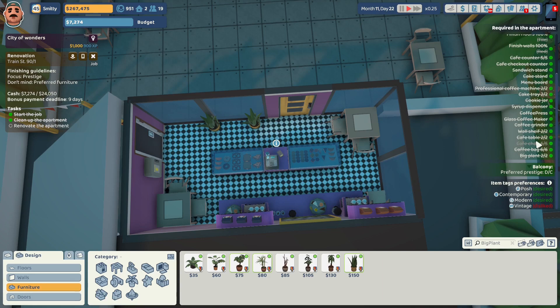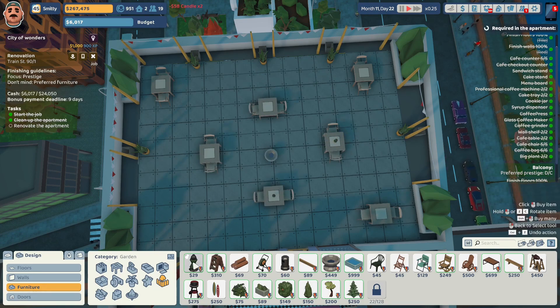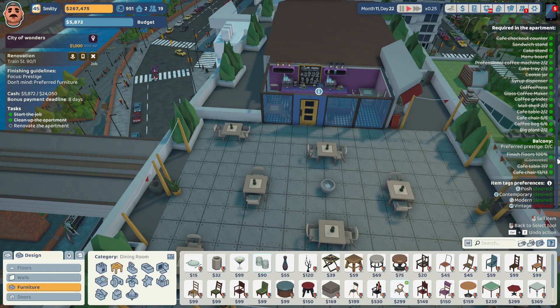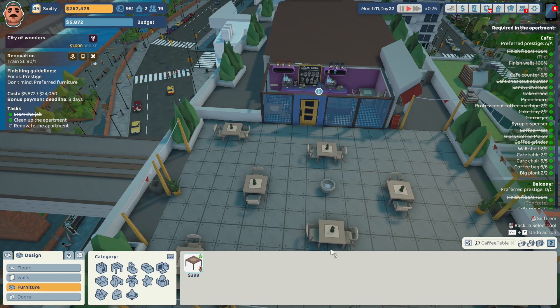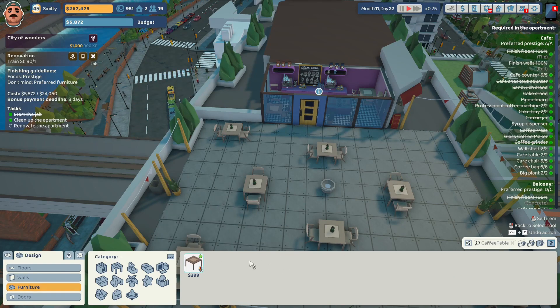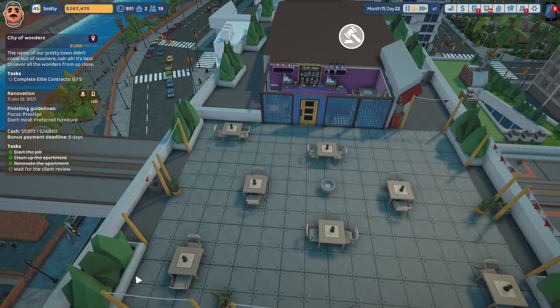The balcony is a D out of a C. Can we fix this balcony? We're putting posh plants in front of the trash cans. We'll do a fountain right in the middle, and basic green candles on the tables to keep the bugs away. We have eight days remaining for the bonus payment. The balcony is still a D out of a C; the cafe is an A out of an A. The only problem is our cafe chairs and tables are modern, which is a tag the clients do not like — so unfortunately we're going to take a hit on the review, but we're going to deliver the job.